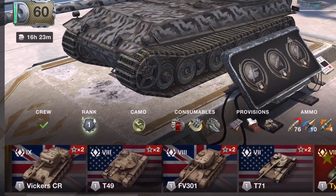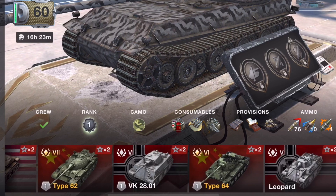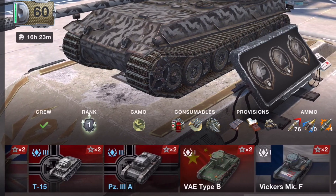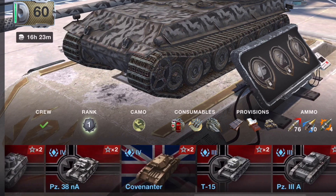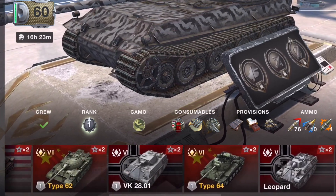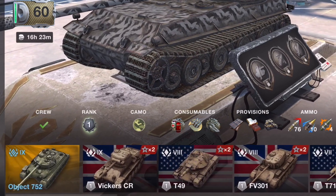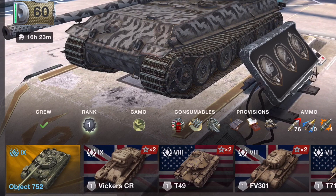The next L is for light tanks. Quite a few light tanks in the game — lots of them, in fact, now. Obviously when you first start off, you start in light tanks and everybody thinks they're going to be easy. The further up the line you go, the harder it is to play light tanks. There are some good ones though, like the Type 49 — really good light tank.